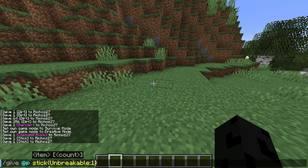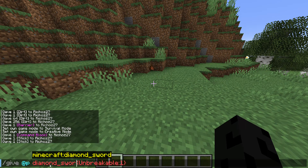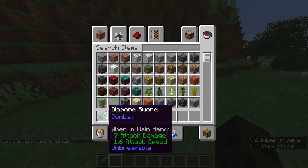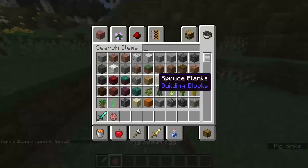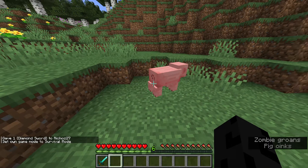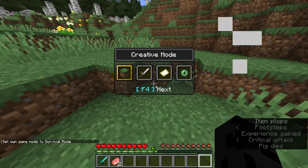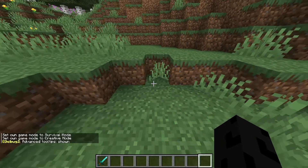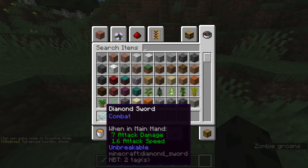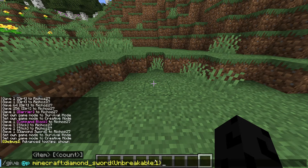But let's say we want a sword. If you get a diamond sword and set it to unbreakable, it won't use any durability. So if you switch to survival mode and attack, you can see it didn't use any of the durability — it's completely unbreakable and will not be able to use any of its durability.